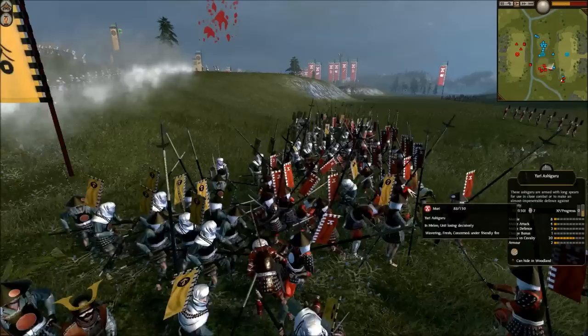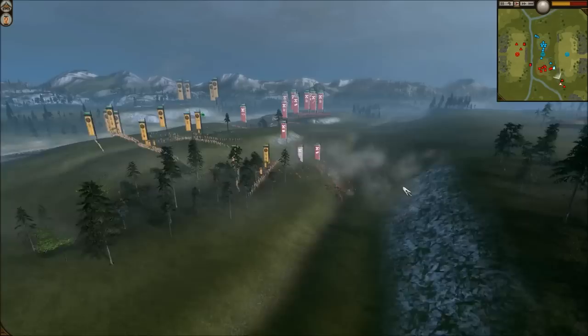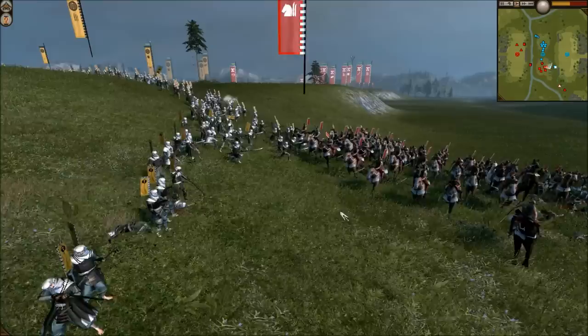Actually, he does chase off my cavalry — he does win that fight. Naginata Warrior Monk Cavalry reinforces and cleans up some of my Monk Cav. I'm going to get them out of there and retreat them across the river. I need to keep that cavalry, because if he has the total cavalry advantage I'm going to be in big trouble.